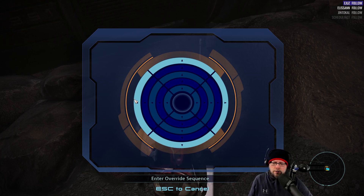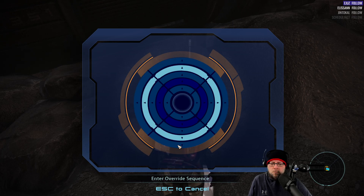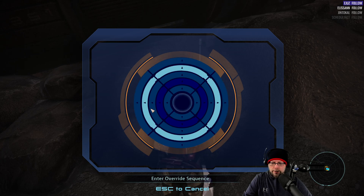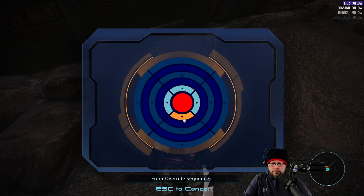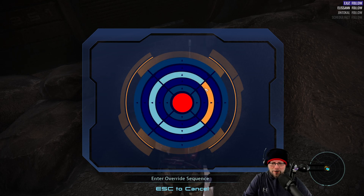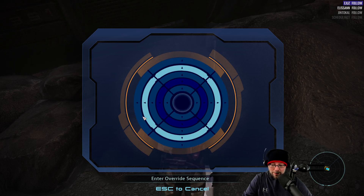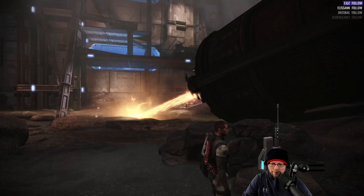Enter override sequence. Let's go down, left, up. Okay — down, left, right, up. Down, down, down, right, up, down, down, up. Down, left, right, up, left. There we go.